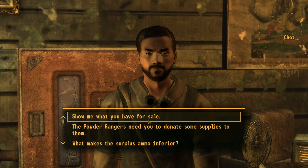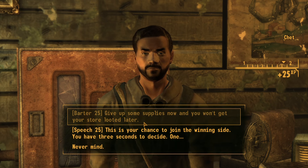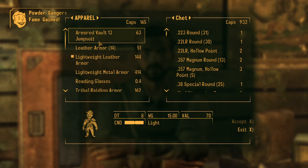After convincing him, you will gain some ammo and a suit of leather armor, as well as some XP. You will then be able to choose this option infinitely, allowing you to gather infinite leather armor and XP. You will also be able to sell all the leather armor to vendors across the Mojave.